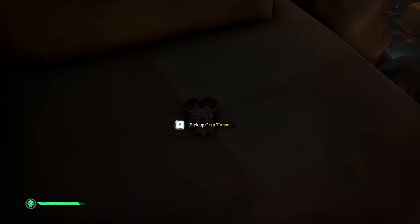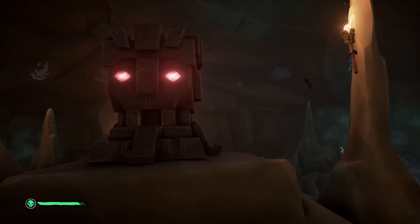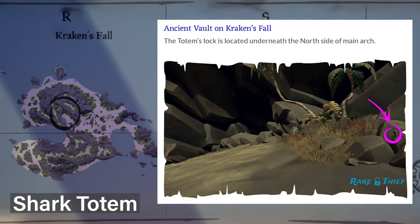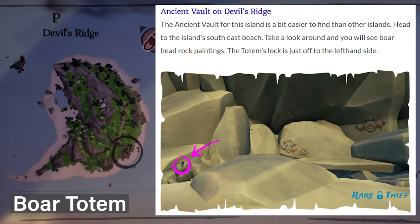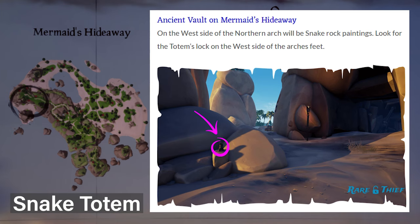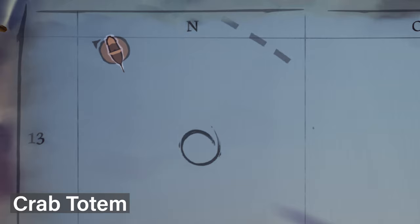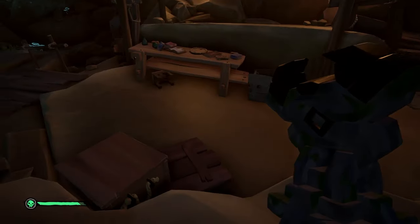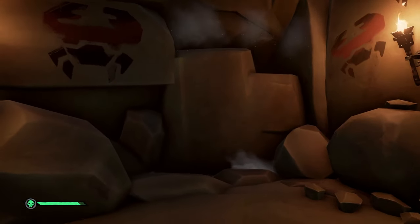Your totem will have a name before it — like Crab Totem, Boar Totem, Moon Totem, Scarab Totem, Snake Totem, or Shark Totem — and you need to go to a different ancient vault depending on the name. If you have the Shark Totem, head to the vault on Kraken's Fall. If you have the Scarab Totem, head to Crook's Hollow. If you have the Boar Totem, head to Devil's Ridge. If you have the Snake Totem, head to Mermaid's Hideaway Vault. If you have the Moon Totem, head to Crescent Isle. If you have the Crab Totem, you stay where you are on the A13 Island — just turn around to the wall with all the crab pictures, find the square cutout, place the totem, and this will unlock the vault.